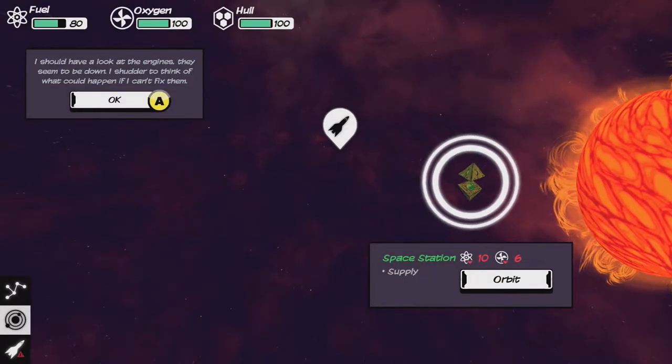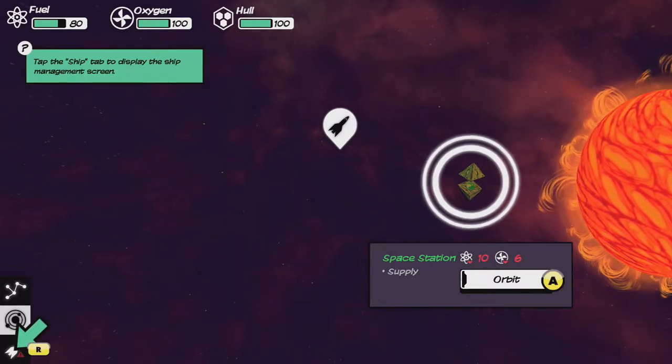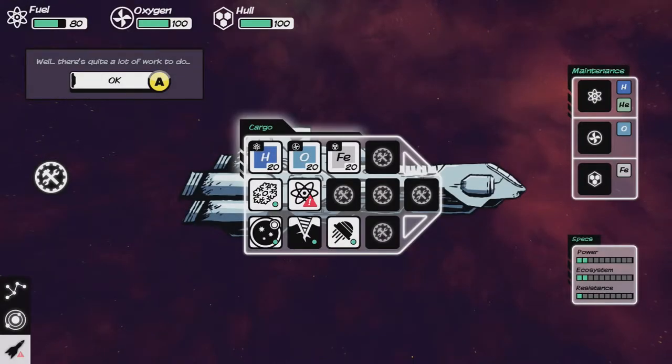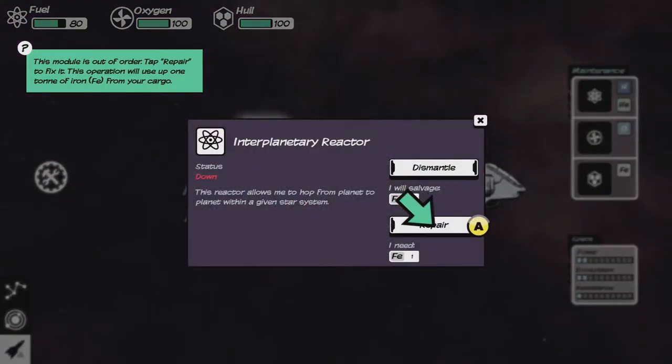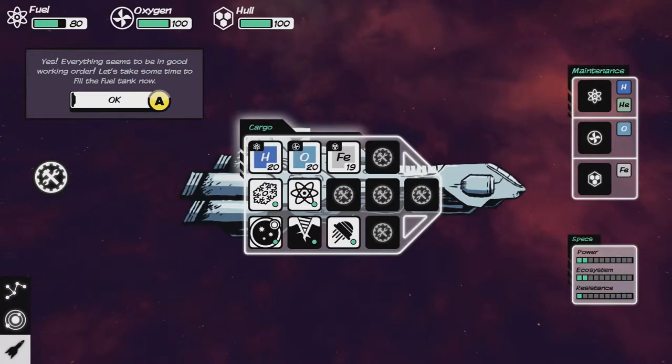The ship is out of order, so I should look at the engines — they seem to be down. I shudder to think of what could happen if I can't fix them. Tap the ship display, which is R. You can see it has full touch controls if you're in handheld mode. I'm playing it docked, so thank god they have controls for it. There's quite a lot of work to do. Tap the interplanetary propulsion module display options panel — press A — and then repair. Thank god. Everything's in order.